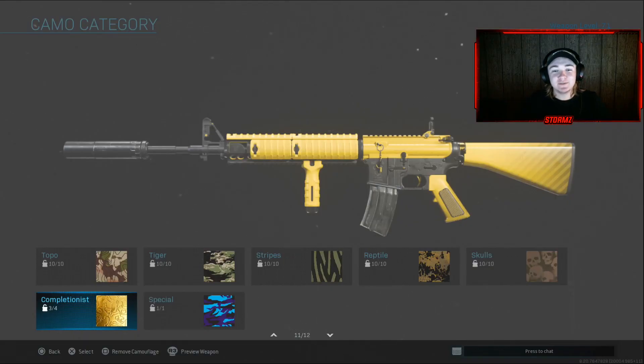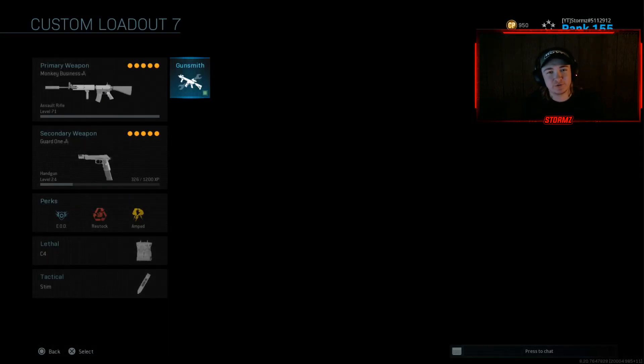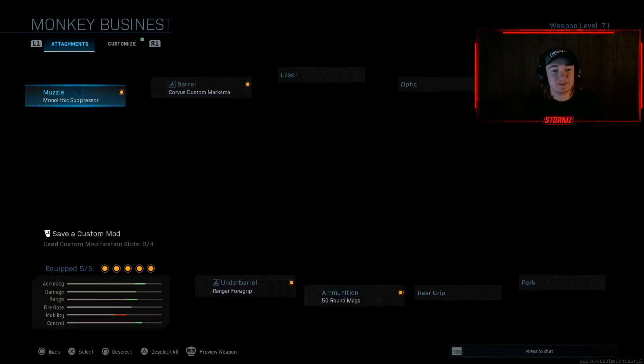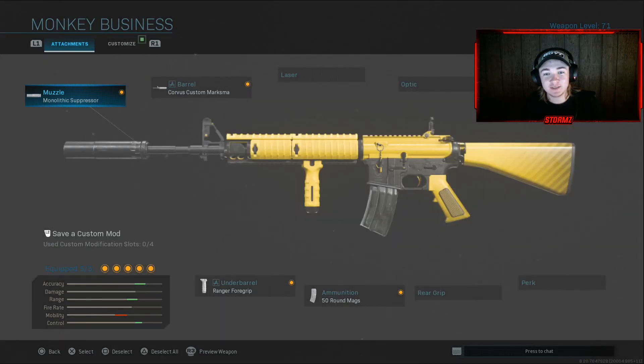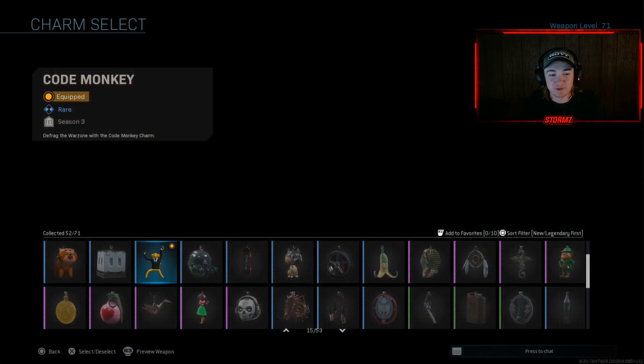What's up everybody, today's video we're going to be talking about the new M4 that came out yesterday in the store, called Monkey Business. It's nothing too special — it's just a bright yellow with some black traces on it, but it looked pretty cool, so we're going to talk about it and try to get a nuke with it. It also comes with this little monkey charm, which is pretty cool and kind of looks like Curious George.